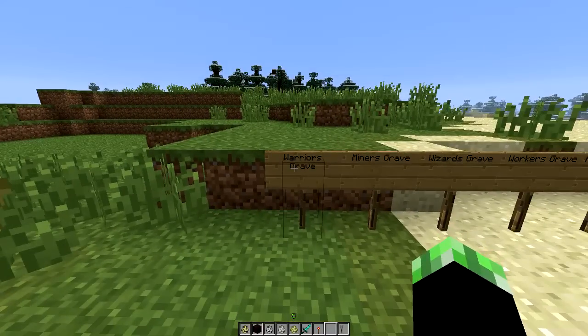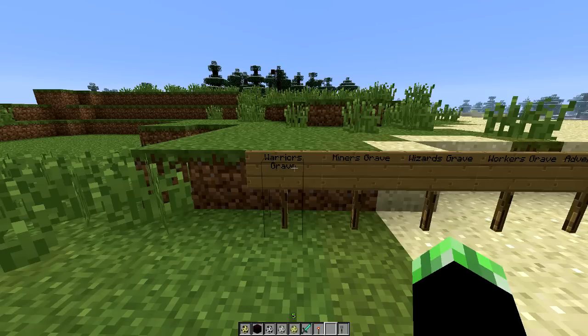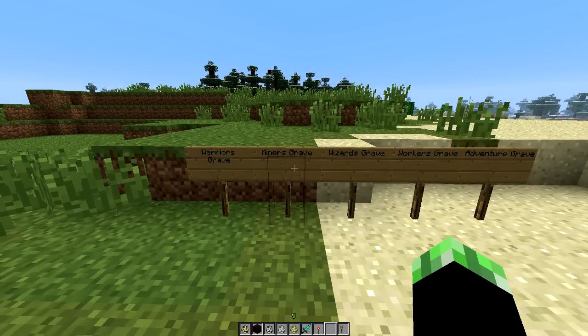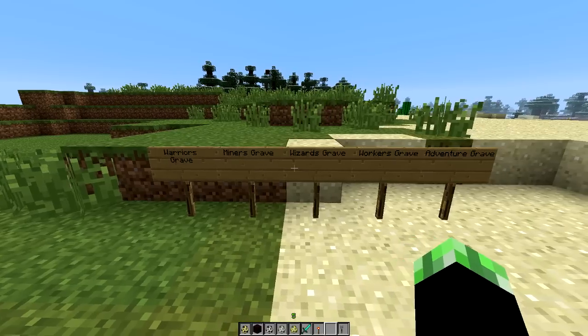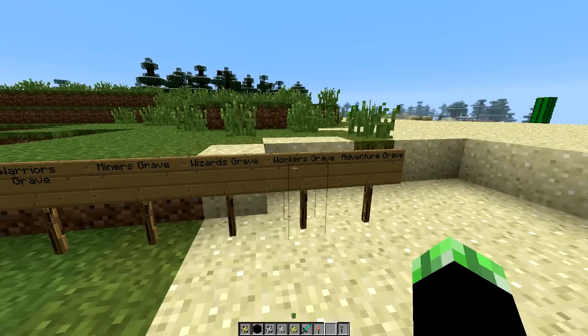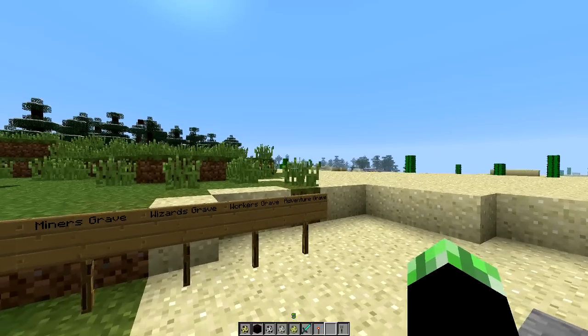The warrior's grave is pretty obvious — it's going to have either a sword or a bow, different types of armor, and you can even get diamond from it depending on rarity. It will have almost full armor most of the time. The miner's grave is going to have a different pickaxe and various minerals. The wizard's grave will have things like enchantment books — a way to get enchantment books in vanilla Minecraft — as well as potion ingredients like nether wart and sugar, and flat-out potions. The worker's grave will have axes, shovels, and other materials. Finally, the adventurer's grave is where you'll find maps, compasses, clocks, books and quills, paintings, cookies, and even spawn eggs for creatures like cows.